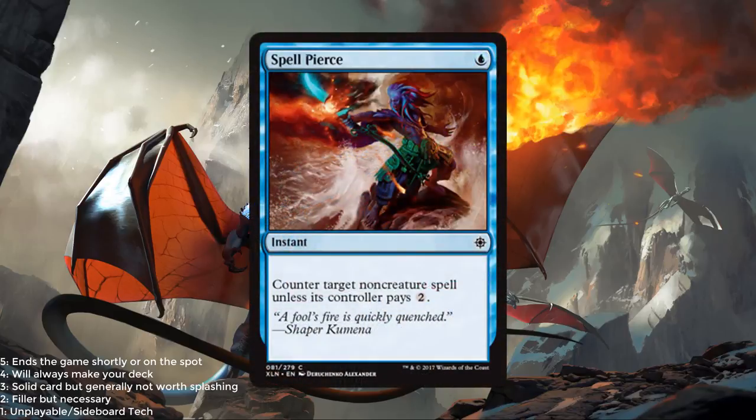Spell Pierce — another reprint we've been aching to see. Just a fine card. I'm not a huge fan of this in limited. You might play it sometimes, especially if your opponent is showing you that draw 7 card or something, but overall not too great — more fringe than anything. Maybe a 1 or at most a 1.5 out of 5.